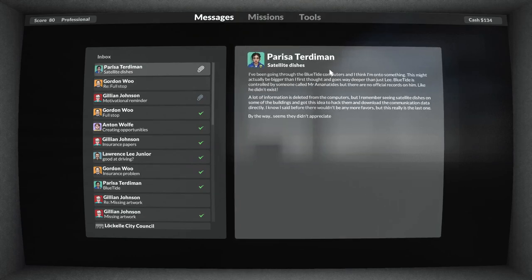Parise - satellite dishes. 'I've been going through the Blue Tide computers and I think I'm onto something. This might be bigger than I first thought and goes way deeper than just Lee. Blue Tide is controlled by someone called Mr. Amonatides - there are no official records on him, like he didn't exist. A lot of information is deleted from the computers, but I remember seeing satellite dishes on some of the buildings, and I got the idea to hack them and download the communications data directly. I know I said there wouldn't be any more favors, but this really is the last one. Blue Tide just filed a security report for an armed guard helicopter - be safe.'